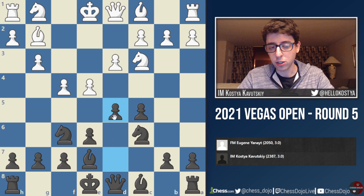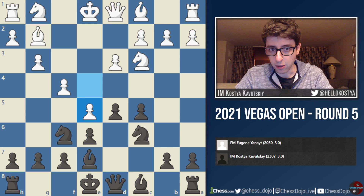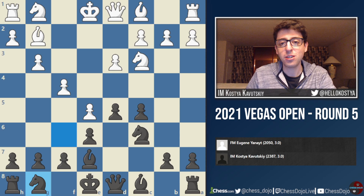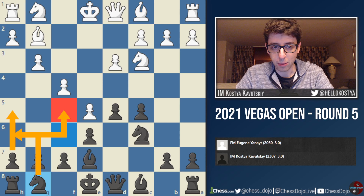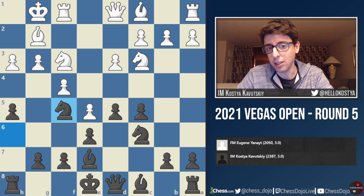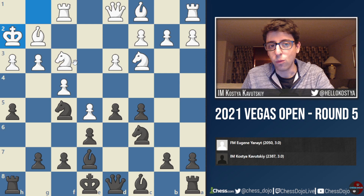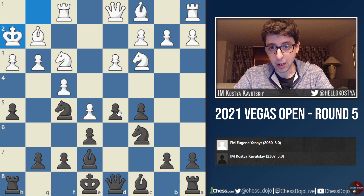White plays E5, which I feel like is actually a positional mistake — something I've encountered a few times before in games against Grand Prix and similar Sicilian setups. I just go back Knight to G8. It looks really weird at first, but once you understand that the idea is to play H5 and bring the Knight out to F5 where it sits absolutely perfectly, you start to realize that black is just going to be better. So: Knight F3, H5, white plays H3, Knight H6, castles, Knight F5. I think black is just getting a dream French-defense-like structure here, where white's setup doesn't make a lot of sense and white hasn't really won the battle over the D4 square, so black actually has very good control over the center.